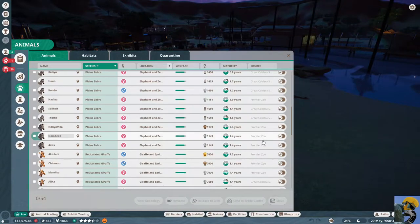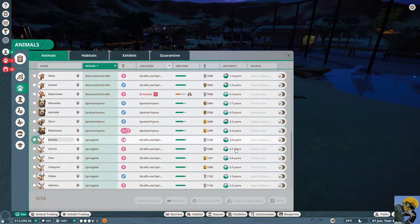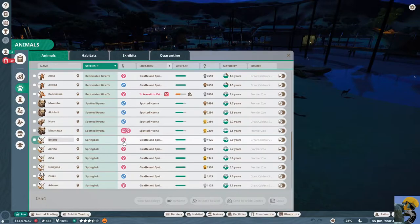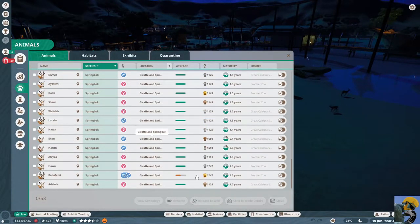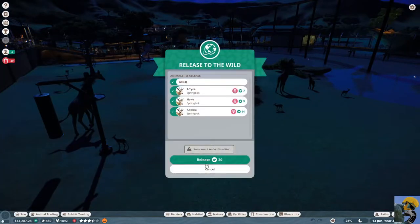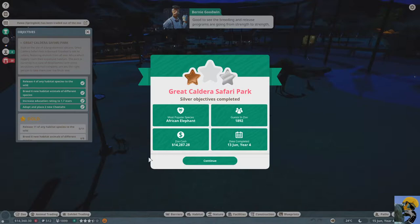I'm going to start releasing some animals that don't have good appeal. Like this guy — oh, I can't release you? The animal's pregnant! Oh my god. Well then, what about you? You're kind of like a superstar. Can I release you? Release. We're just going to keep releasing some low-appeal animals. Release. Good. The breeding and release programs are going from strength to strength.